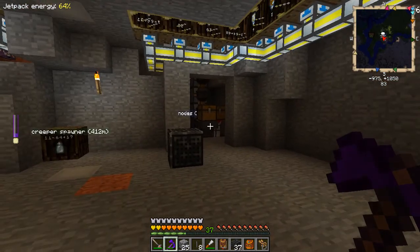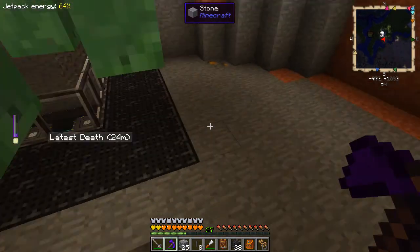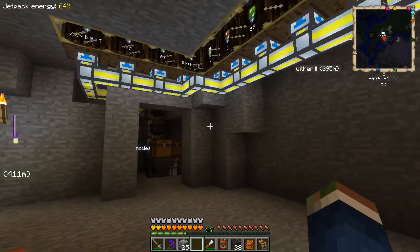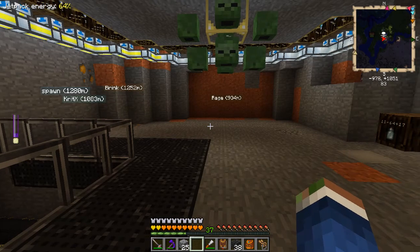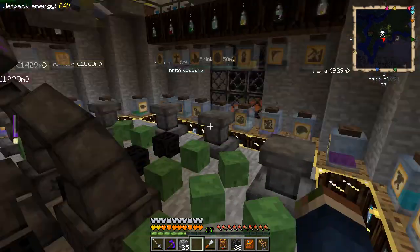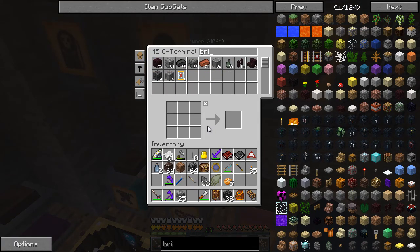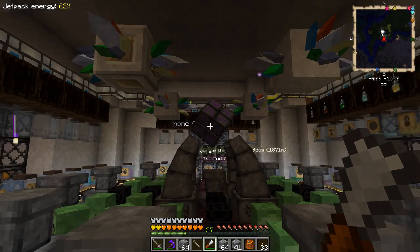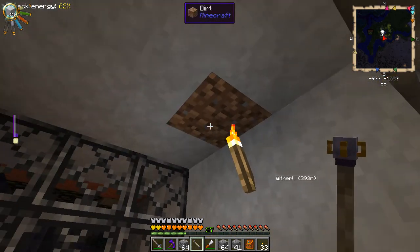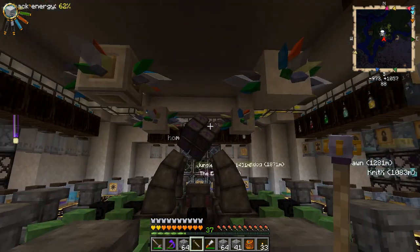I want to find a nice texture for the floor in here. Since it's Thaumcraft-themed, stone bricks might just do the job. Welcome back - the wand of equal trade is a builder's dream. You don't have to cut stuff out and put it back again, it's all directly replaceable. I did a little bit of nether brick on the floor just for a bit of color.